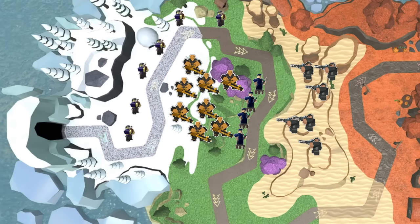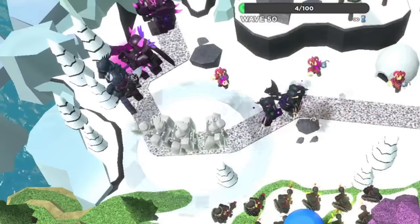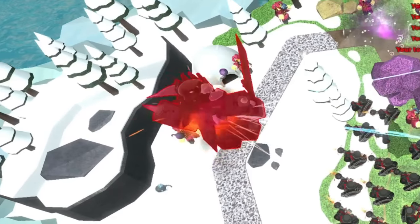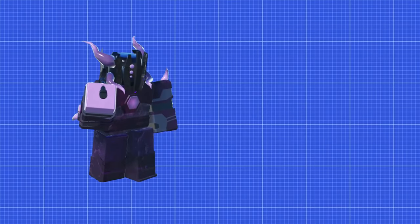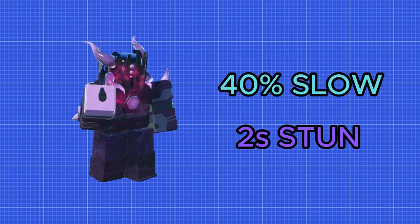All of these Jesters were set to confusion and ice bombs, as their entire purpose was to stall out the Vindicators and Void Reaver. One of the main things that makes the Jester so broken is that the confusion and ice bombs affect any enemy, including the Void Reaver. That means you can slow the Void Reaver by 40% using the ice and stall it for a whopping 2 seconds using the confusion bomb.